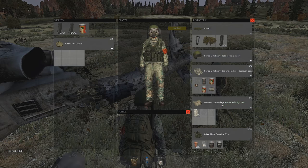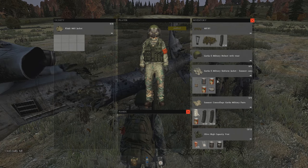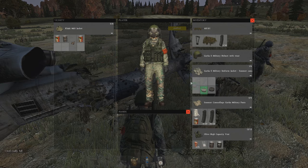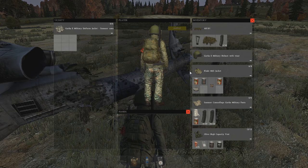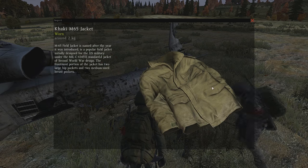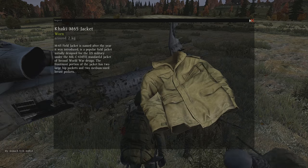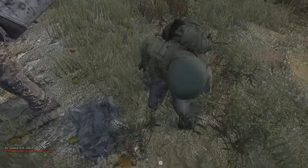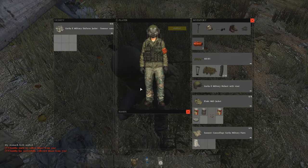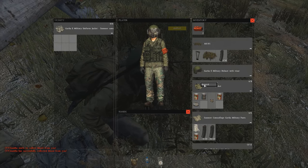Moving on to the next item — it's one of my personal favorite items in this recent update. It is the M65 jacket, and it is very, very nice. Of course, it is an 8-slot jacket — I believe it is the first kind of 8-slot jacket in the game. There are three colors, I believe: a tan, a khaki, a green, and a black. Personally, it's one of my favorite items because it can hold two more things than a Gorka jacket, as you can see right there on the ground — the Gorka can only hold six, while this one can hold eight, and it looks pretty good.